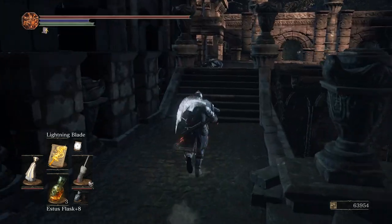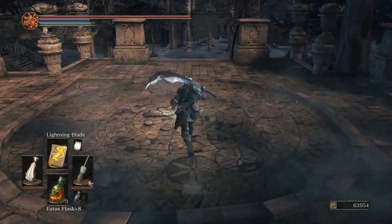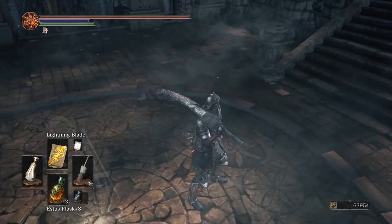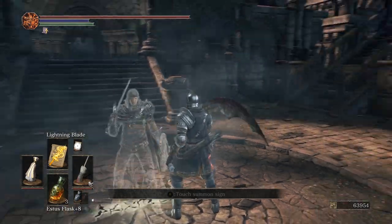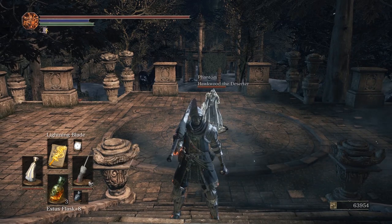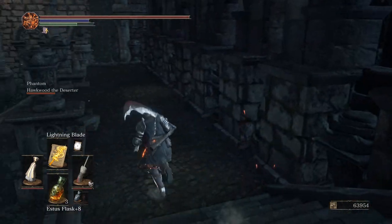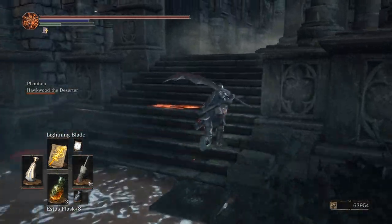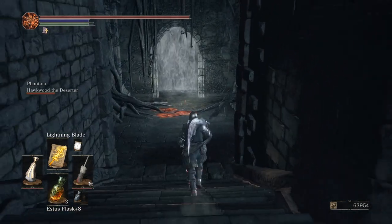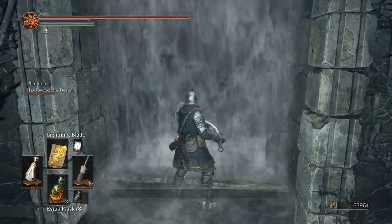I decide I'm going to go back and get Hawkwood, because summoning people that are part of the story is important to me — I think it's kind of cool. It makes me think that Hawkwood left Firelink and then went to this area in order to do something. He definitely has more of a story that we're going to be playing out, and both the story elements he is involved in involve dragons.